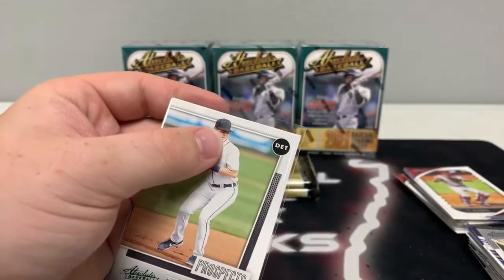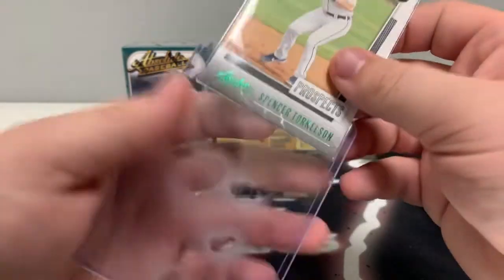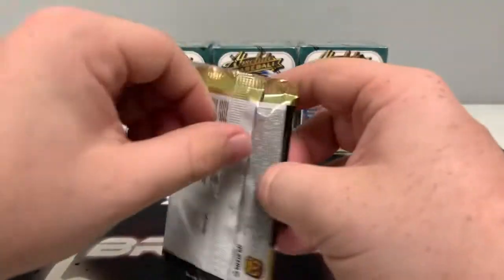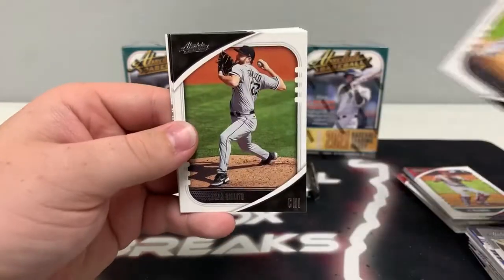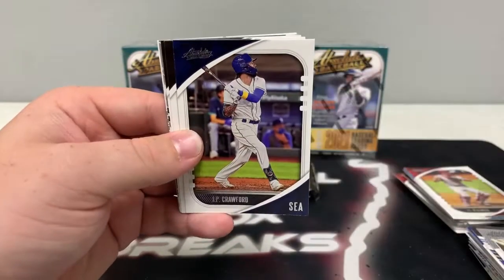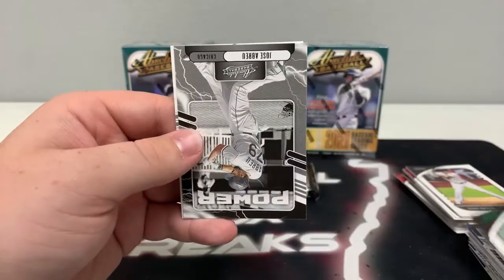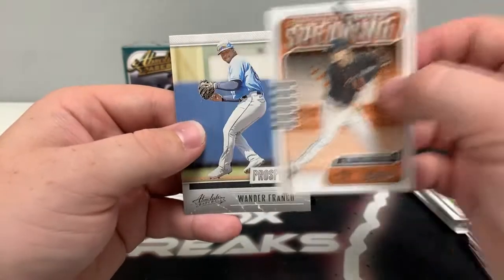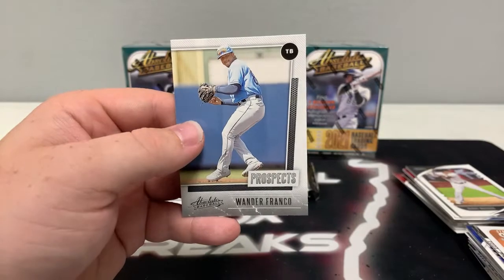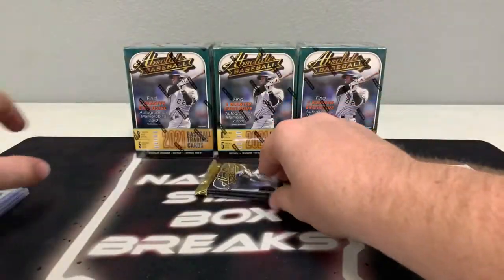We'll sleeve and top load the Torkelson green prospects — pulled the Austin Martin prospects insert the other night, not bad looking cards. Pack number four: Manny Machado covers up Lucas Giolito, J.P. Crawford for Seattle, Fernando Tatis, our green is Blake Snell for the Padres, a green Abreu on the power, a base statistically speaking of Mike Yastrzemski, and a Wander Franco prospects for Tampa Bay — we'll sleeve this one up for the Rays. And it is time for our thick pack.